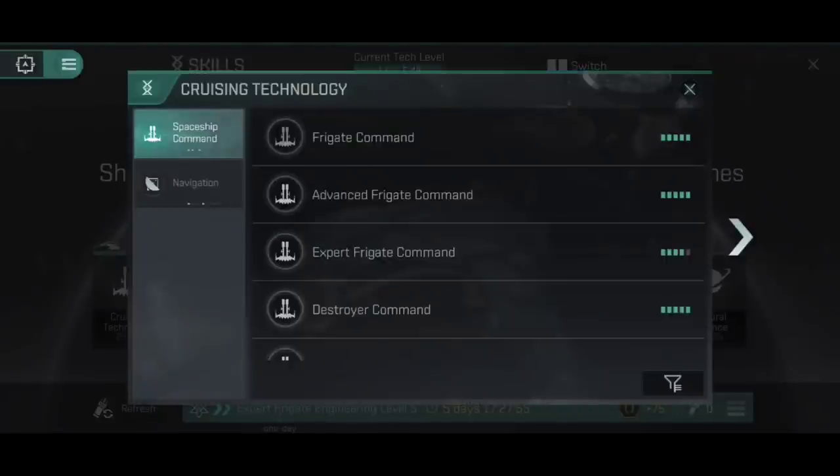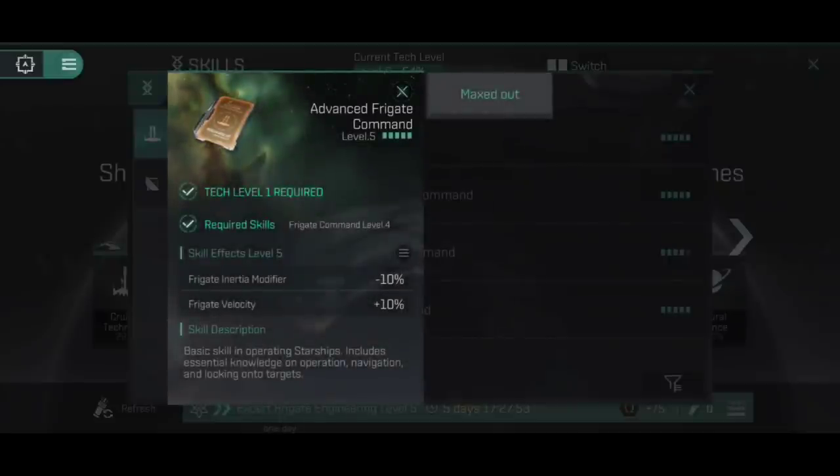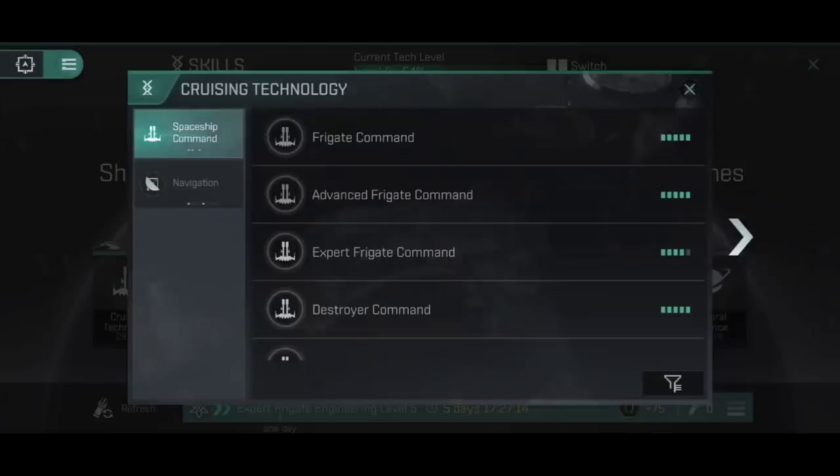The ship doesn't get direct bonuses from Frigate Command itself - Advanced Frigate Command is the one that gives the ship bonuses. For combat pilots, Advanced Frigate Command 5 is absolutely vital for the Atron Interceptor: a 7.5% increase to accuracy falloff and 10% to small railgun damage, on top of the inertia modifier reduction and frigate velocity increase. The inertia modifier helps you maintain a tighter orbit, affects your acceleration, deceleration and turning circle, whilst the velocity gives you a higher top speed. Very useful.